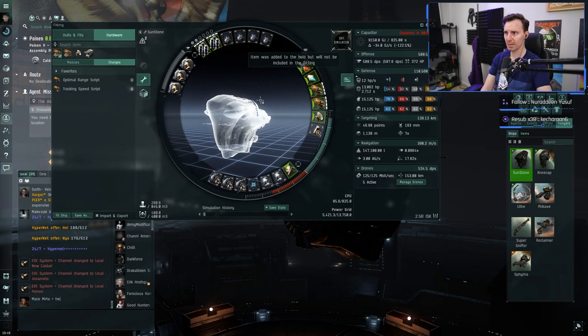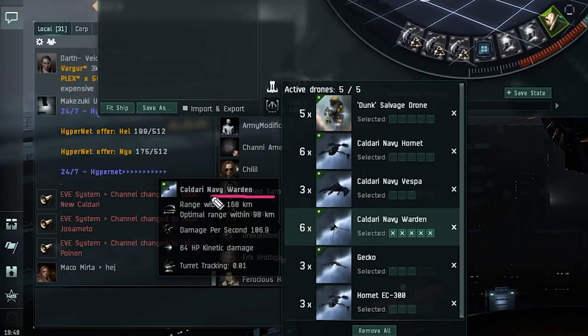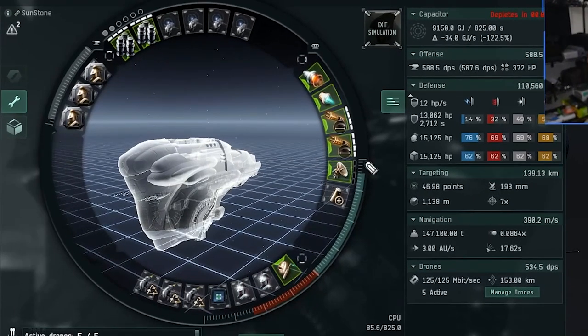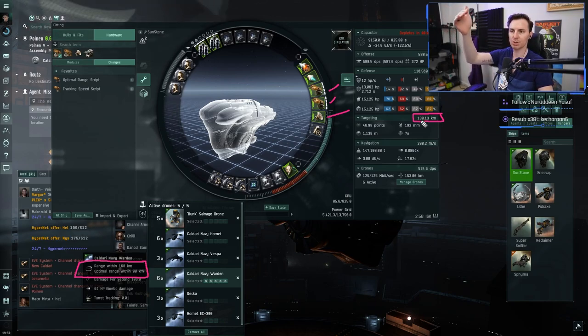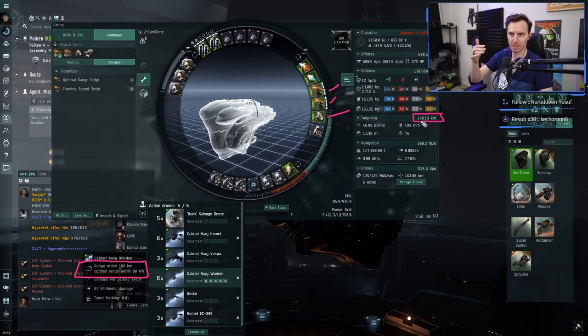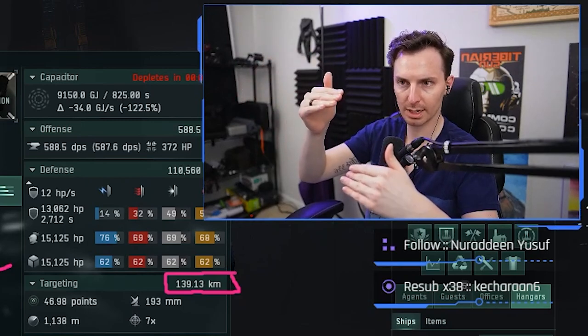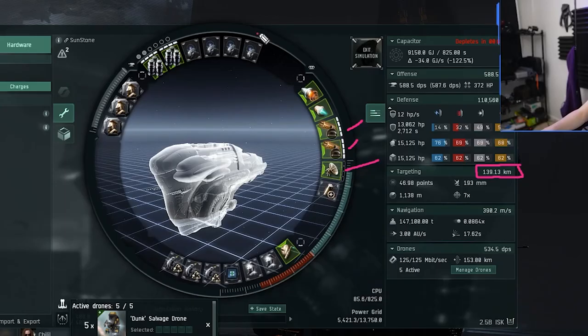Let's look at the math because that's really where this build shines. With four augmenters, mousing over sentry drones: optimal range is 168 km, main damage range is about 98 km. The ship with the sensor booster can target out to 139 km — so that's our targeting maximum. The two tracking links bring optimal range to about 100 km, and we want closer to that 139 km targeting cap. If something is at 60 km and your optimal is 98, you'll do more damage than if your optimal is 110.